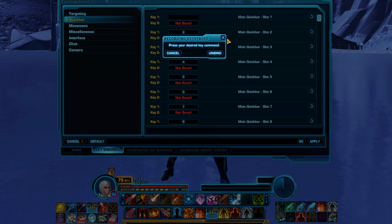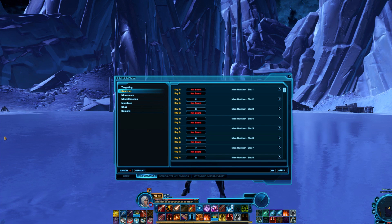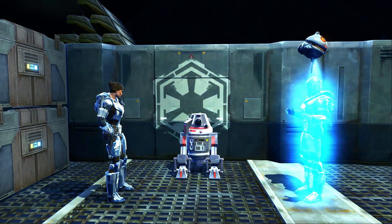If you haven't moved anything around with the interface editor and are using the advanced preset, your main Quick Bar is in the top middle, Quick Bar 2 is right under it, Quick Bar 3 is to the right of your main one, Quick Bar left is on the left of your main one, Quick Bar 5 is vertically on the far left, and Quick Bar 6 is right beside it. I hope this video was able to answer any questions you had about Quick Bars in the game.